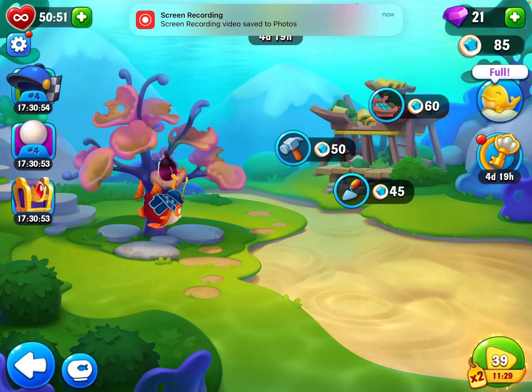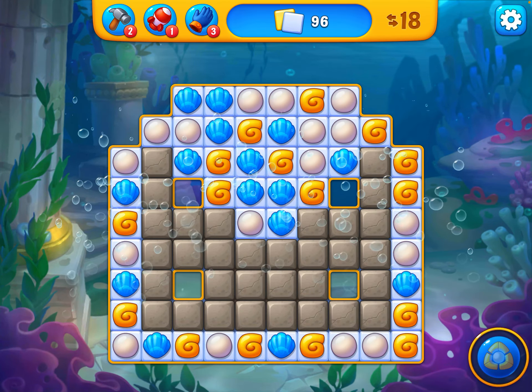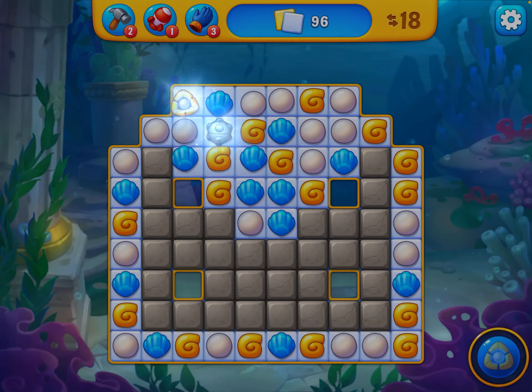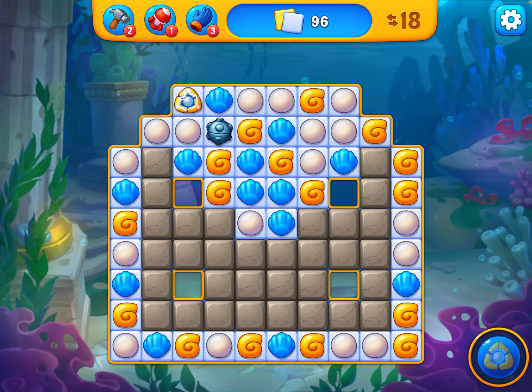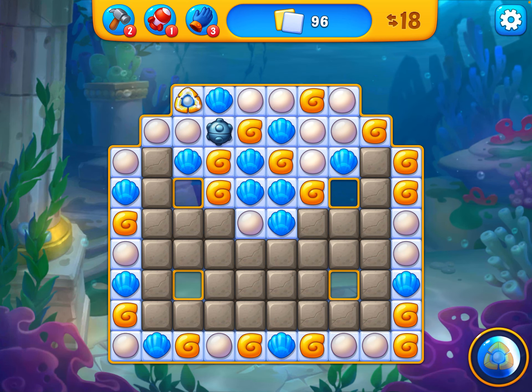We're on Fishdom, level 39 now. Let's save the boosters for the time being. We need an explosion — we've got granite and tiles to clear. We've also got a lightning that we can choose at the moment, either blue or pearls. I'm gonna save that for the time being.